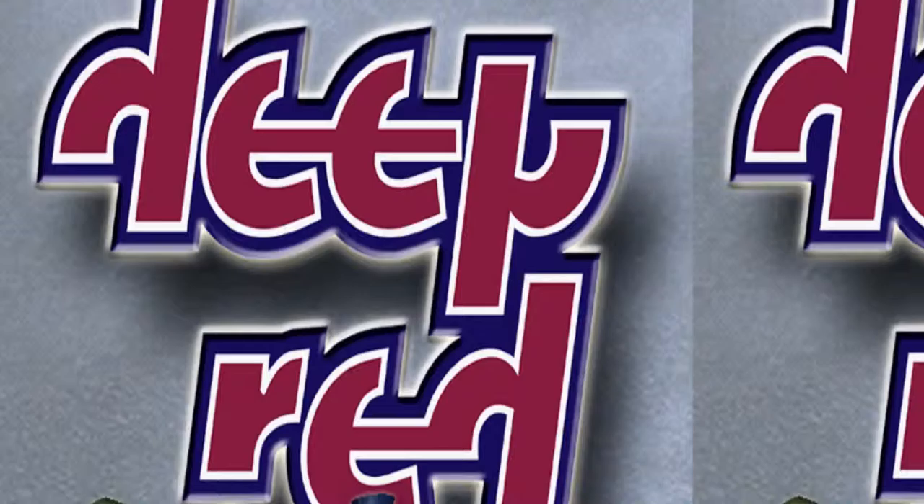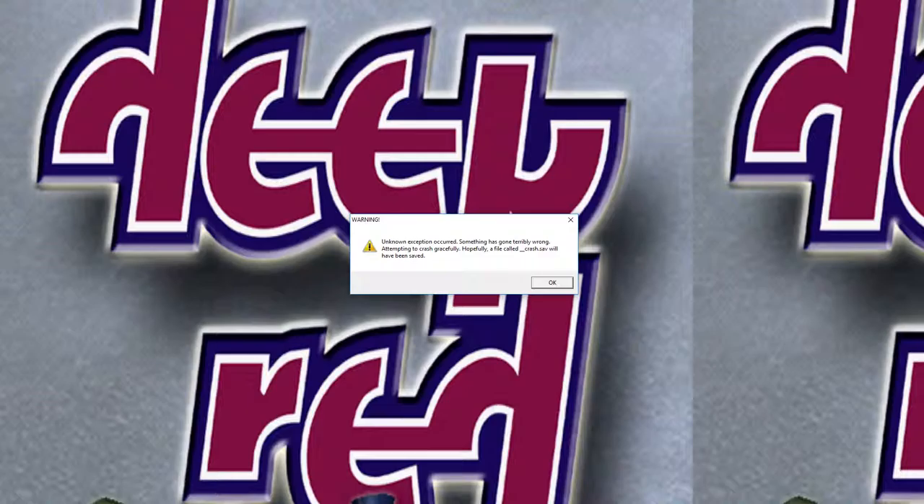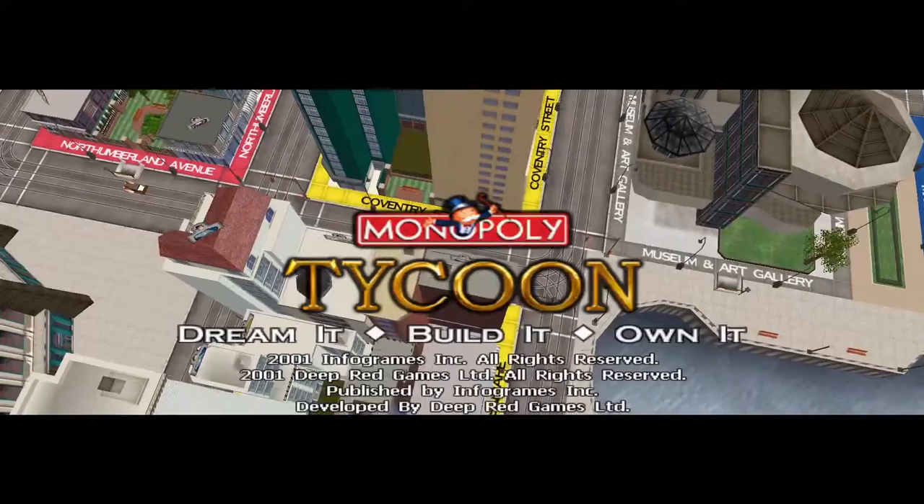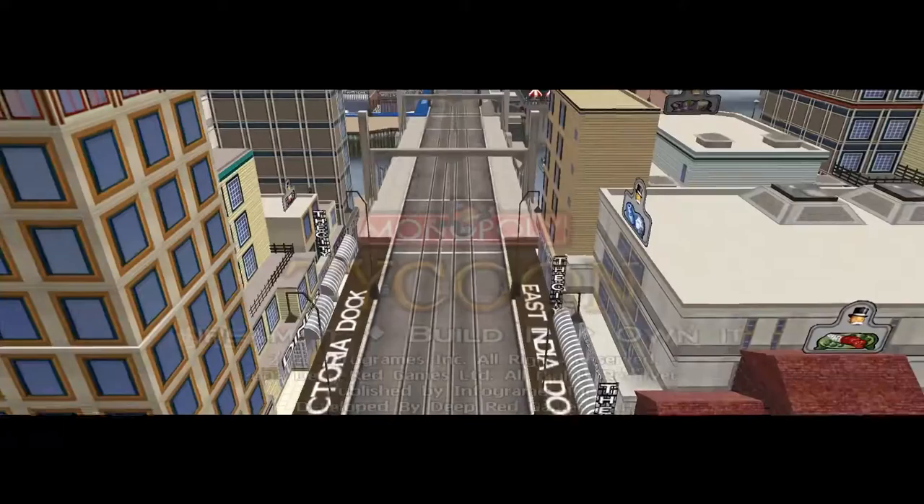Alright so we'll start the game — oh look at that, just a classic Infograms logo loading up there, just lovely. It's a bit funny at the moment... oh yeah, this is looking a bit dire. Wait — it seems to have crashed, but at least it crashed safely I guess. Oh, PC games. Let me go and fix this up, give me one moment.